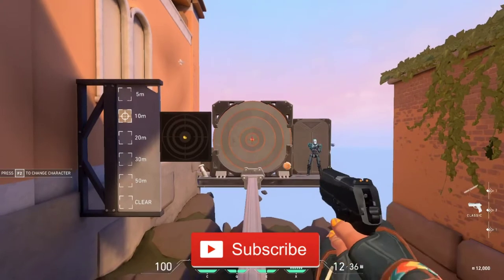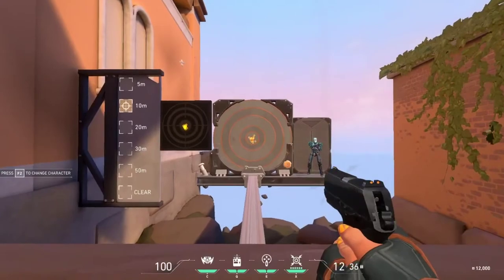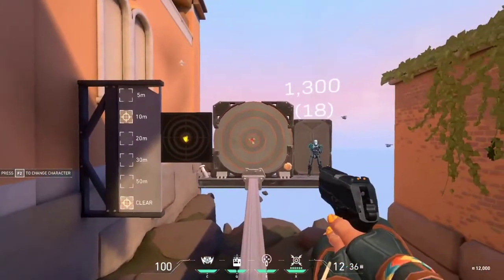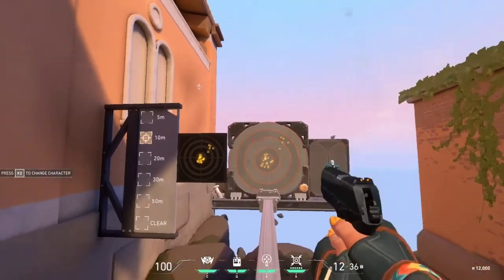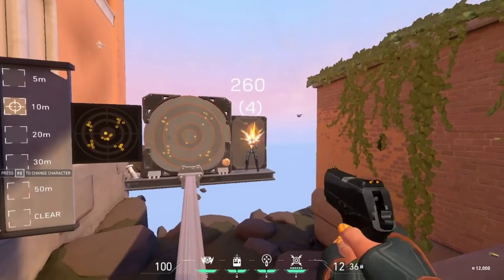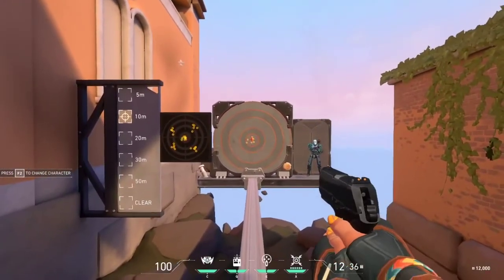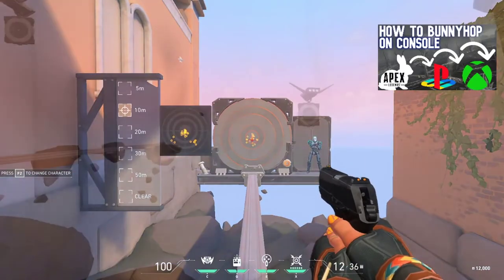The first weapon under sidearms is the Classic pistol — a standard semi-automatic pistol that shoots up to 6.75 rounds per second. It has an alternate fire mode: a three-round burst, similar to a shotgun. In most situations, the alternate fire is probably not worth using, especially since there's a significant delay afterward. Technically it shoots more rounds per second, but you don't have full control because of the spread and extra bloom.